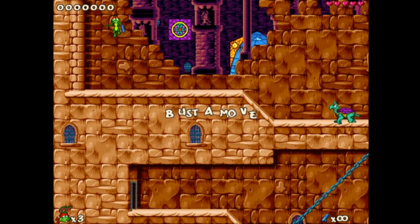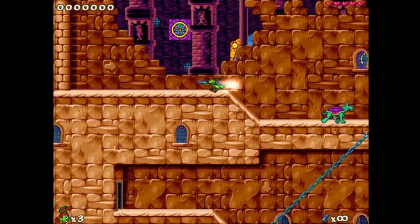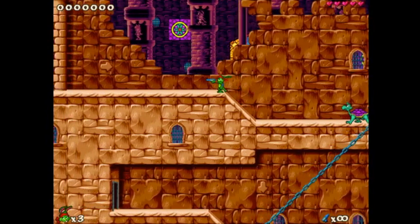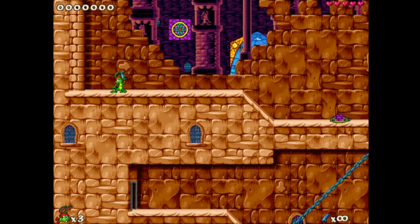This is Jazz Jackrabbit 2. First thing to note - controls. If you hold down the shift button you can run, and you're probably going to run into things a lot if you're new to the game, so use it sparingly. This is your normal walking speed, which is pretty decent. You have a gun - you can shoot, you can shoot up, and you also jump, hover, as well as this little ground power attack. Holding down and the jump button will do something different for each character.